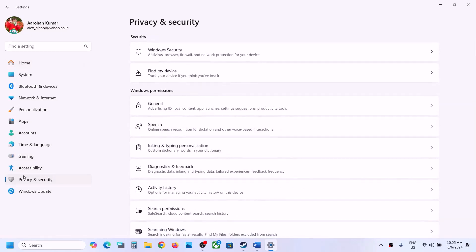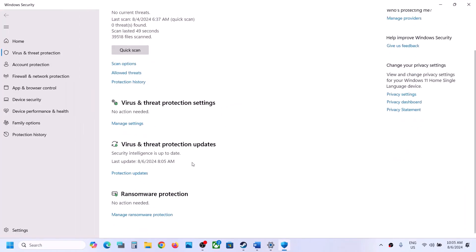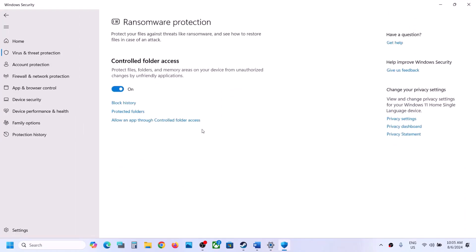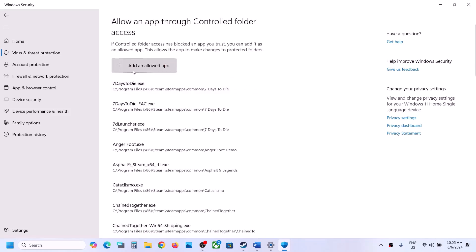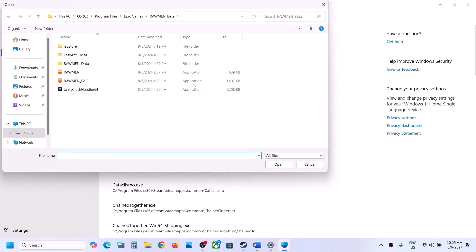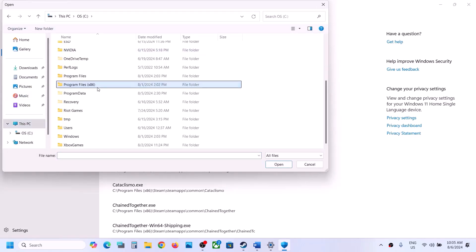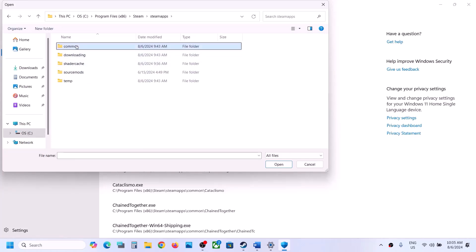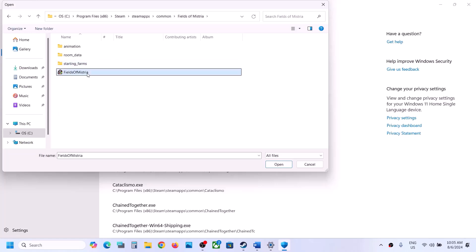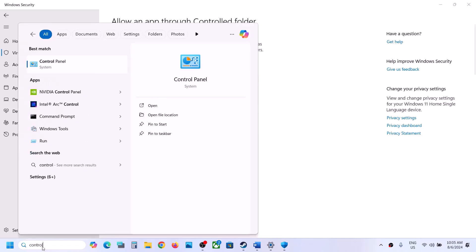Open Windows Settings, go to Privacy and Security. If you have Windows 10, click on Update and Security, then click on Windows Security. Click on Virus and Threat Protection, scroll down, and you will see Manage Ransomware Protection — click on it. Click on 'Allow an app through Controlled Folder Access,' click Yes to allow, then click 'Add Allowed App,' then 'Browse All Apps.' Go to the game installation folder — open C drive, Program Files x86, open the Steam folder, open SteamApps, open the Common folder, open the game folder, select the game EXE file, and click Open.